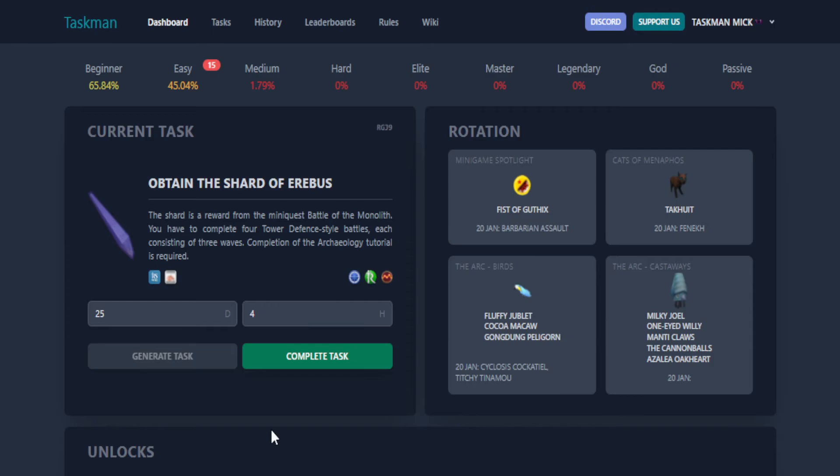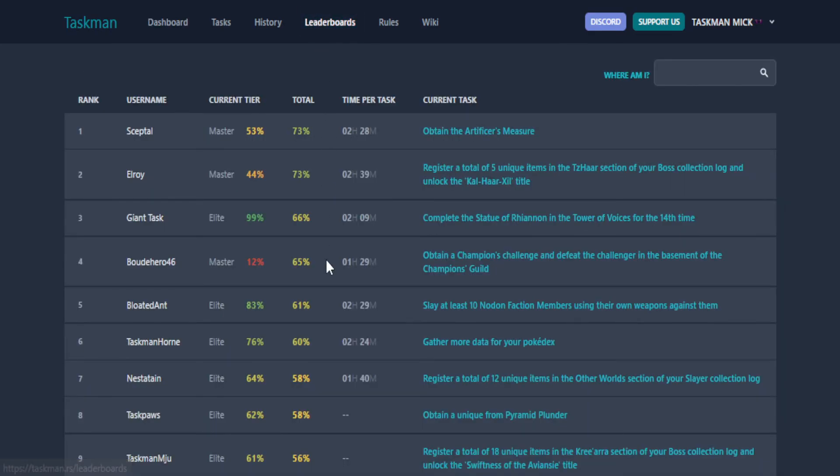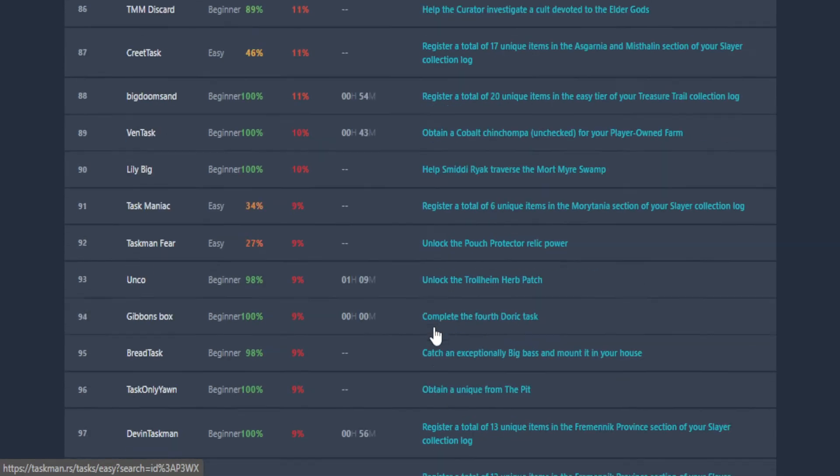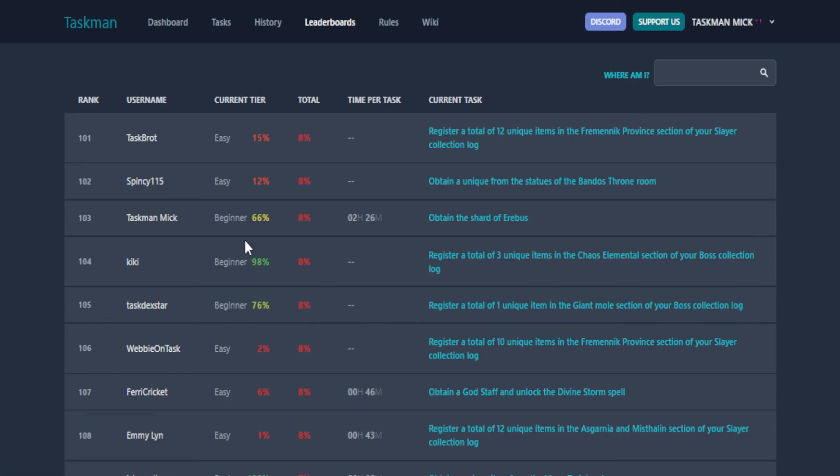We're gonna have to call it for episode 36. We started this episode off at 58% beginner, up to 65, nearly 66%, which ain't too bad. Let's quickly check our leaderboards — we didn't scroll the camera down at the start, but we did start off at around 111 and we finished at 103, so eight places down. Ain't too bad in a whole episode. We didn't get to the second page, but next episode we will. Don't forget to subscribe for more task mode videos, leave a like — it helps me out a lot — and I'll see you in the next video.